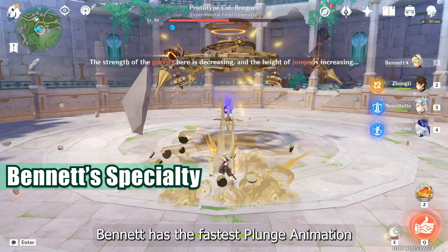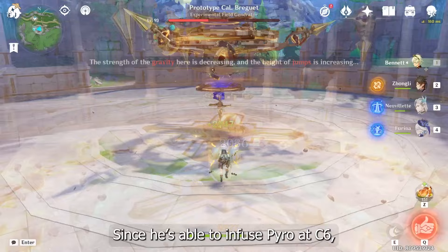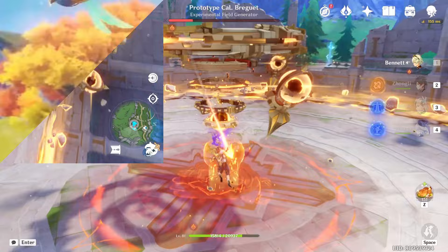Speaking about animation, for some reason Bennett has the fastest plunge animation among all characters. It's probably a bug or something, but this has been a thing ever since version 1.0. Since he is able to infuse Pyro, he might have the potential to be one of the best plungers in the game, especially when combined with the next trick.